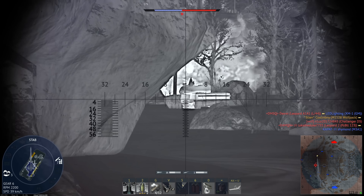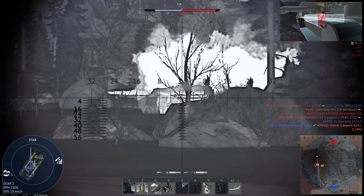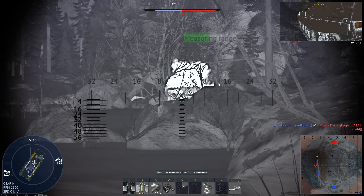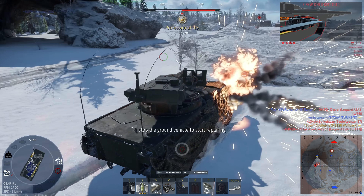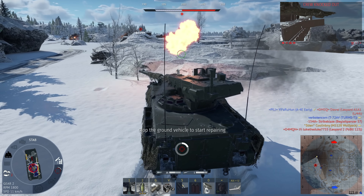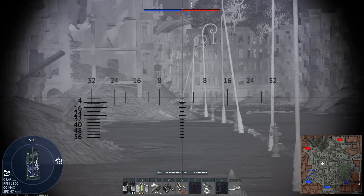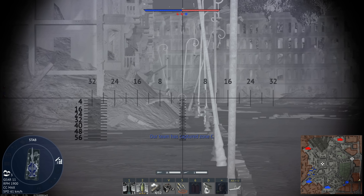On top of the speed is a 105 millimeter auto-loaded cannon that can fire the M833 APFSDS shell with nearly 400 millimeters of armor pen at a rate of one shot per 7.5 seconds — a guaranteed rate of fire so long as there are shells in the auto loader. Additionally, the cannon sits above where the crew is, meaning a shell that hits the cannon or its mount will typically not damage the crew, who sit well below.